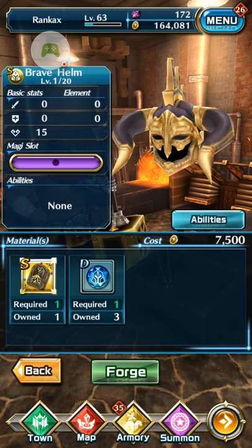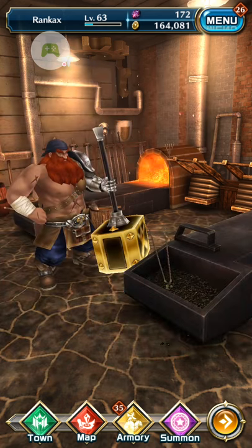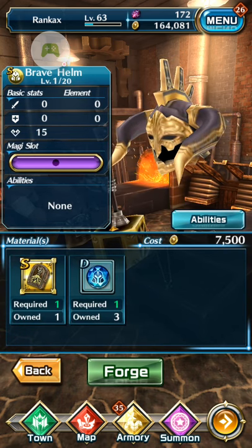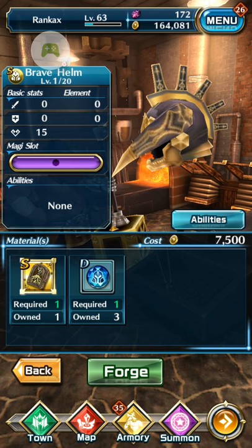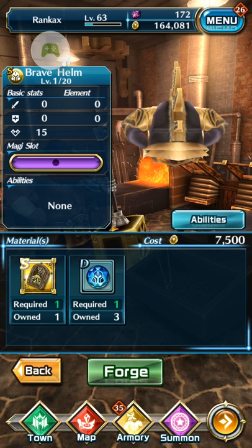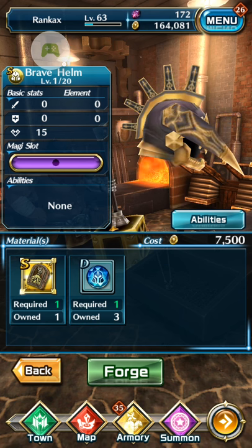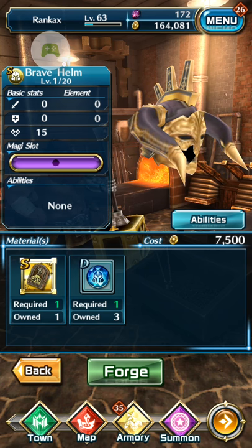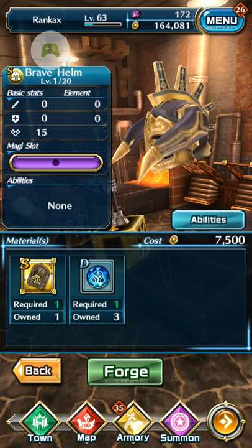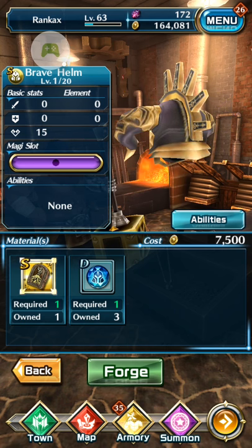What you can do is forge the equipment first. It's not that expensive, especially for A equipment — S equipment is more expensive. If you craft A equipment, I recommend forging it first. When you see the random stats are not good enough — if you got bad random stats — you can then sell that equipment for the lapis.